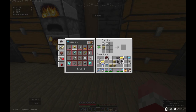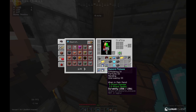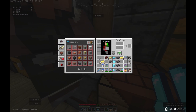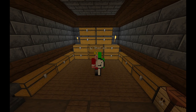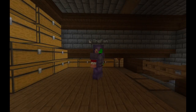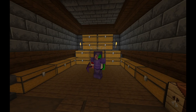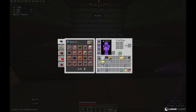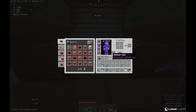Smithing table right here. I think we're going to do our silk touch pickaxe with netherite. There we go — beautiful, absolutely beautiful. So over time we'll start collecting more and more netherite until all our stuff is the good stuff. But for now that's going to do it for netherite mining.